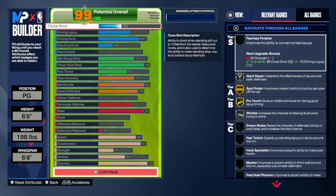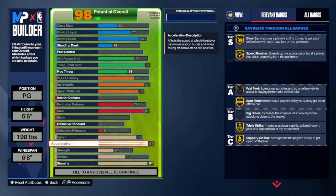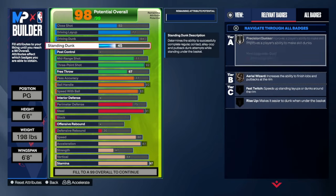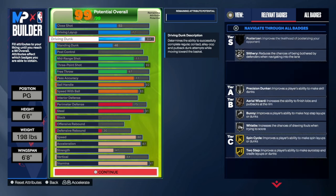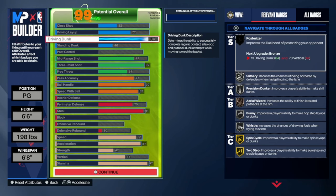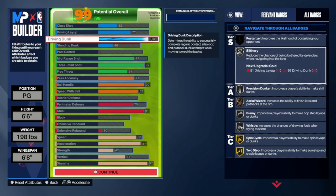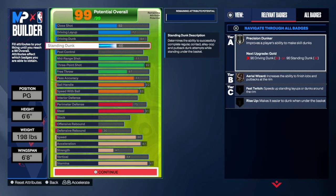Let's go to edit the build. You can make a point guard 6'6", 198 lbs, and 6'8" wingspan - hit the continue button. I've made the build already. For the close shot, put it at 52 - you don't really need it that high. Driving layup at 72, driving layup pretty good. Driving dunk at 84 for the LeBron packages - I really like it. The LeBron packages are really good on this game because you get a lot of grand animations out of it.